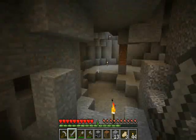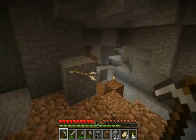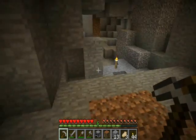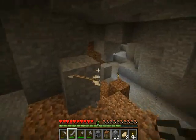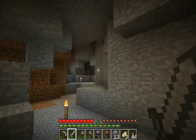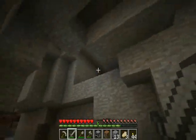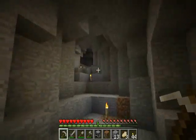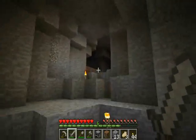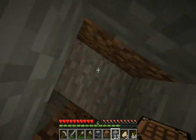Hello ladies and gents, ninjas of all flavor, it's Fuji back with the next episode of Minecraft. Let's do this. We have some options — we can go that way, or we can go this way, and this way looks pretty good. We could go that way but this way had lava. I fell in a hole.